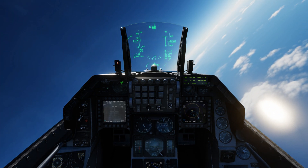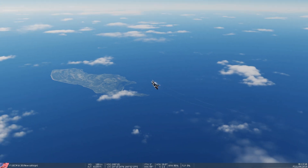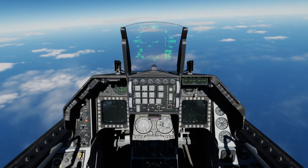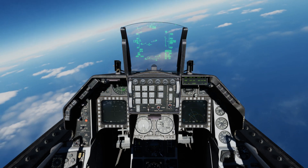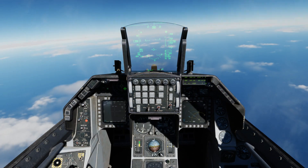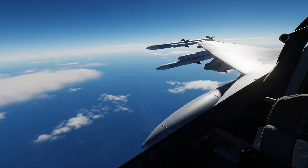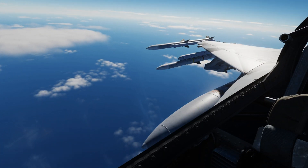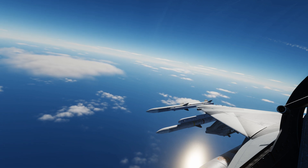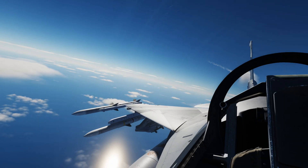All right, we're going to turn away and drop in altitude a little bit to generate some speed. Bank hard right. Let's take a look — we don't see any contrails other than our own.